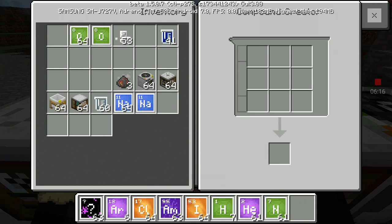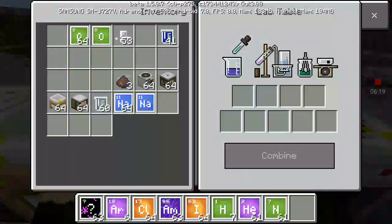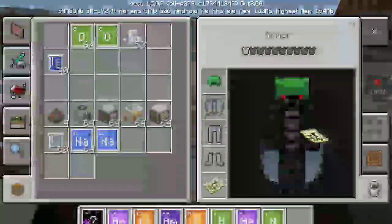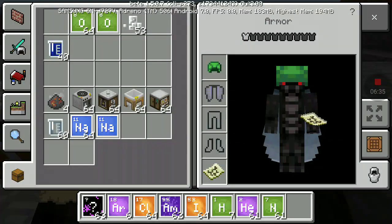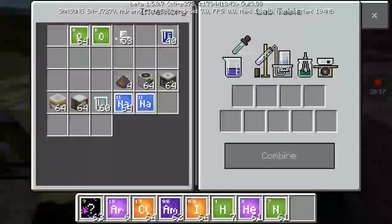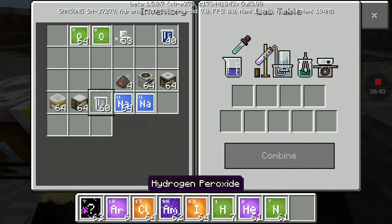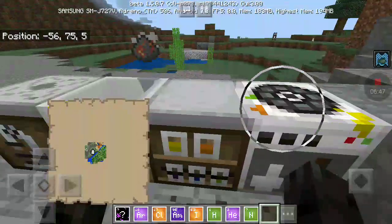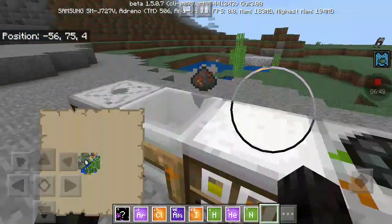That was bad. Let's go back to our lab table — water H2O plus americium. I have some garbage. I'm going to take hydrogen peroxide H2O2 and combine it with oregano — there's my garbage.